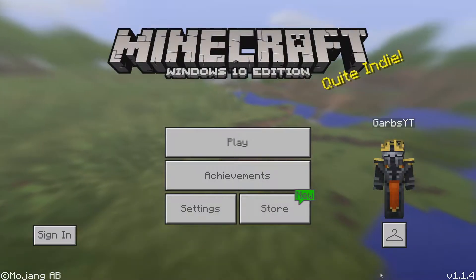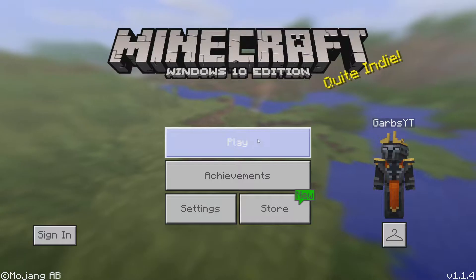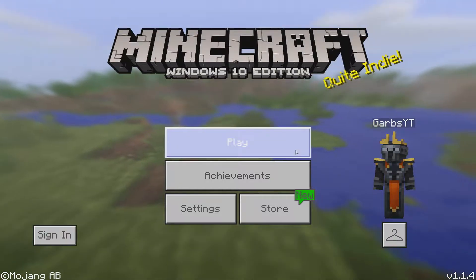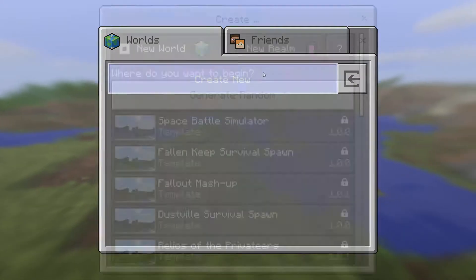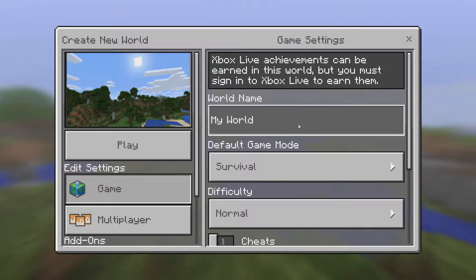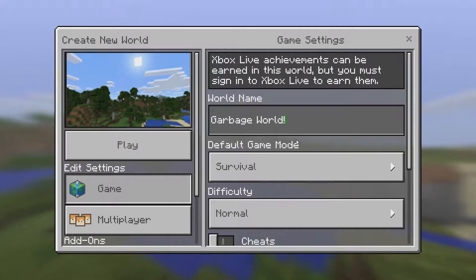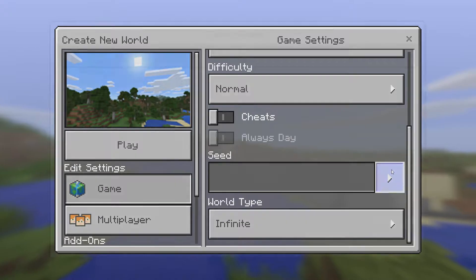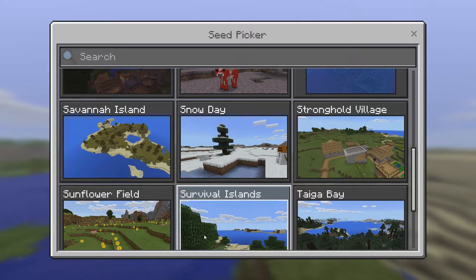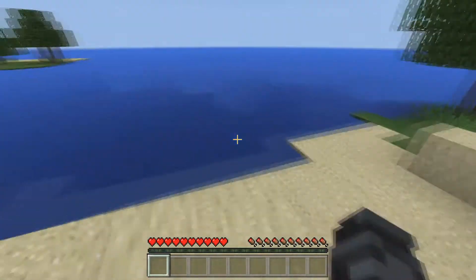Hello everybody, GarbageAll85 here and we are playing first impressions Minecraft Windows 10 Edition — I've never played this before so I'm excited. Look at my skin, I was just looking along the skins because I haven't bought anything and just picked this one because it looked cool. I'll upload my own one anyway. Play, create new — generate random, what do you want to call it? Garbage World. Let's make it survival normal. Oh, you can pick templates! Savannah Island — let's not pick any and just start anew. Okay, we are here in Minecraft Windows 10 Edition.